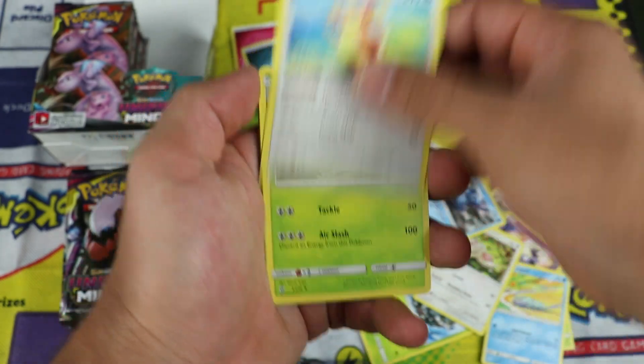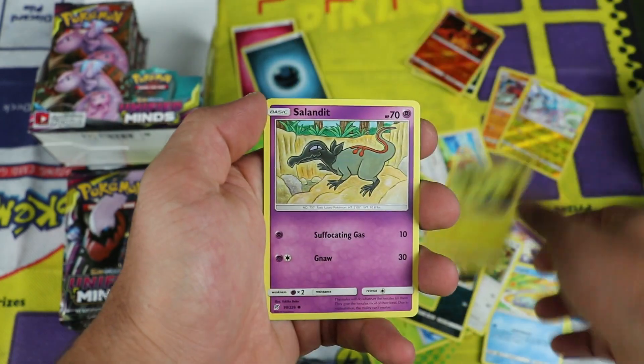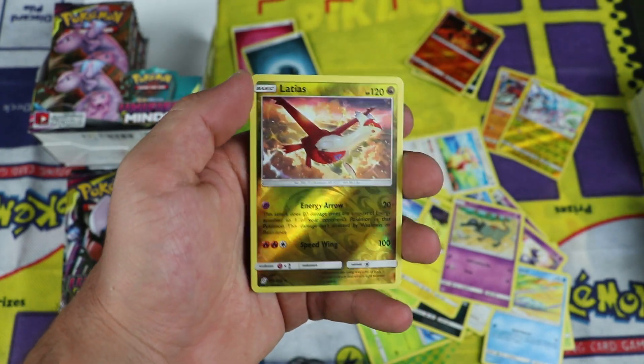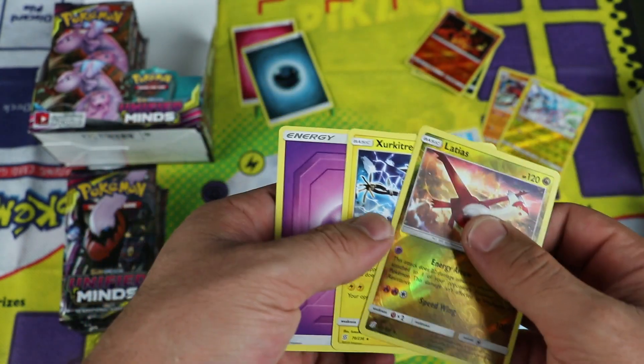Next pack: Carracosta, Audino, Yanmega, Noibat, Sneasel, Bounsweet, Joltik, Salandit, Latias — that's a reverse rare, pretty good because I need it. And the rare is Zarude — wait, Zeraora — regular rare. And I do not need it.